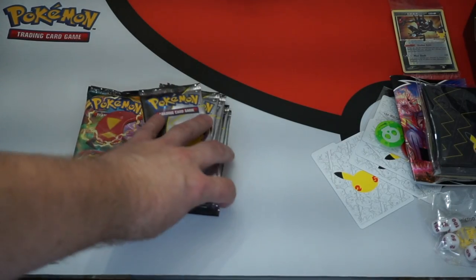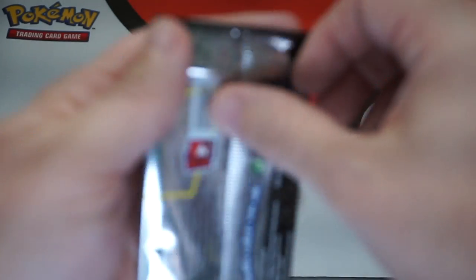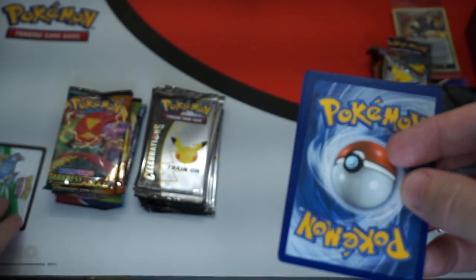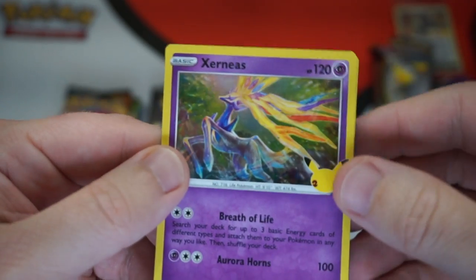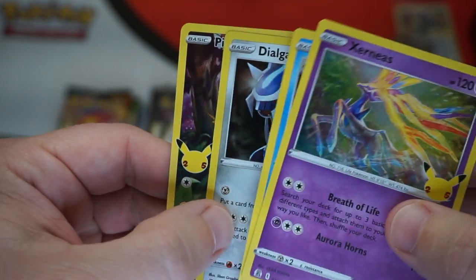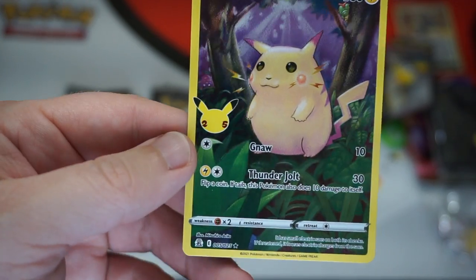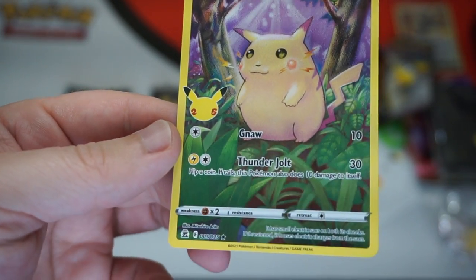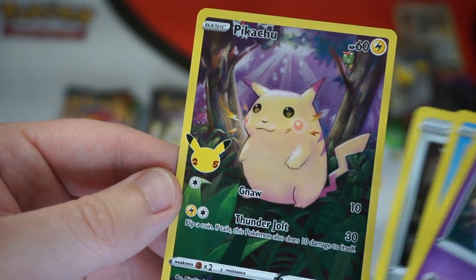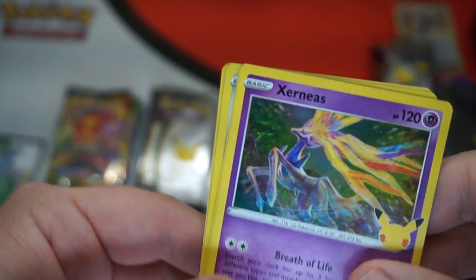So we've got our Celebrations and our other packs here. Let's go for the Celebrations pack. There's that little code card — I'll just set those aside. Cosmoem, Dialga, and a Pikachu! So that's our specialty card, this Pikachu. I actually like it. I really liked the original base set Pikachu, so having a full art version of it — and you gotta love that they brought back the red cheeks for that extra nostalgia flair. That's awesome.